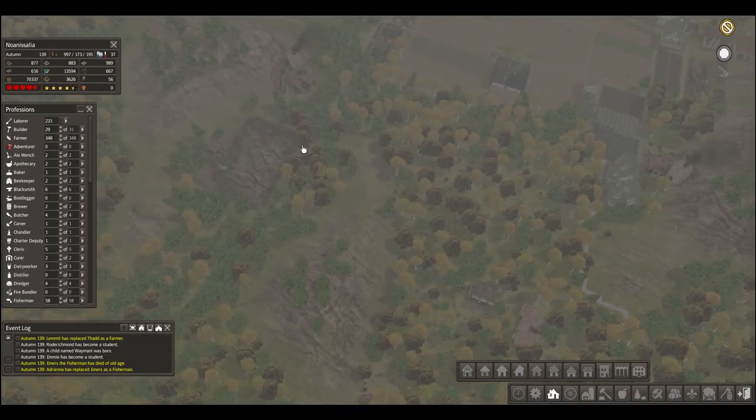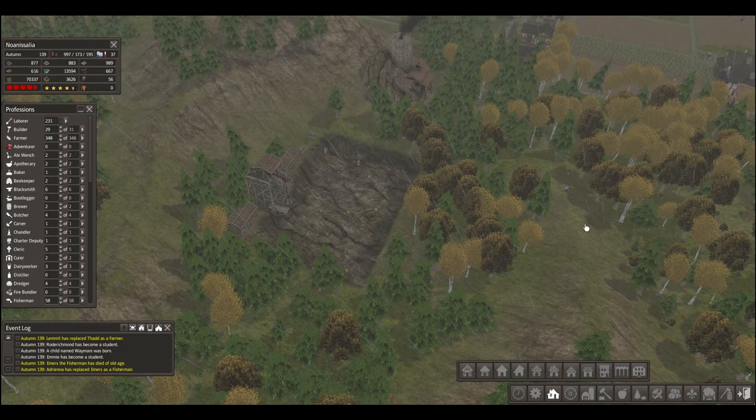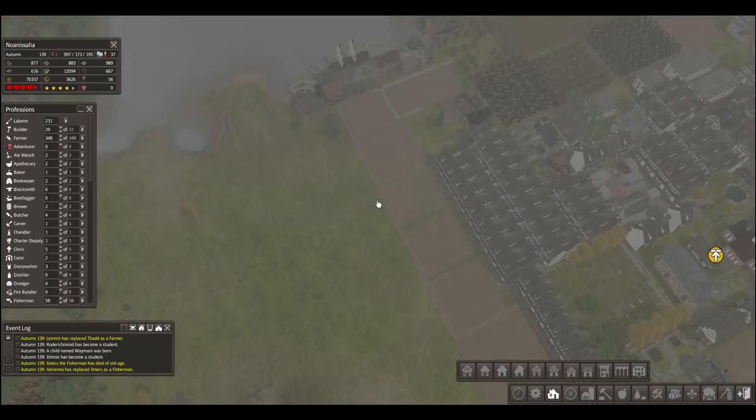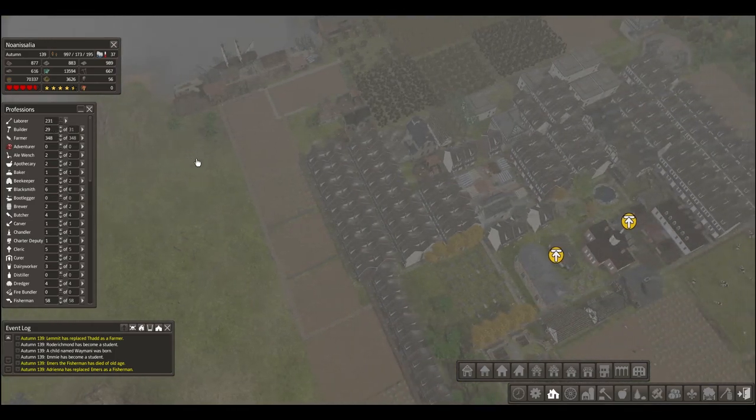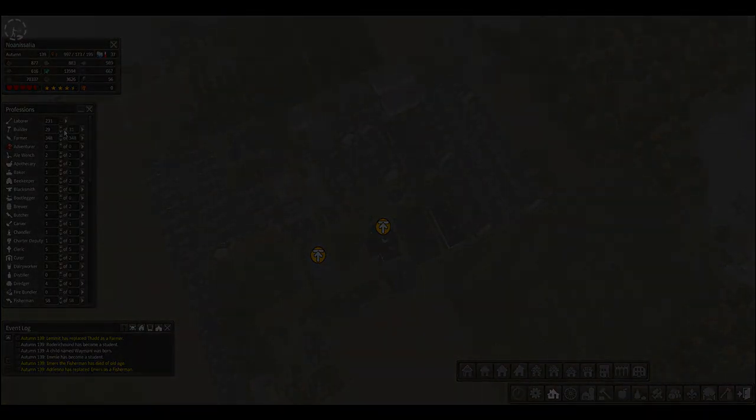This also works on job sites like the mine or stone quarry. Miners take their iron or stone and put it outside the building. If there are enough laborers not currently busy, they'll come and take the stone and iron to the stockpile. If not, miners have to stop mining and carry it there themselves, making buildings terribly inefficient. You always want to keep a healthy supply of laborers — I have 231 which is overkill, but do not underestimate their importance. Aim for at least 20 or 30 in the early game, 50 or 60 mid game, and up to 90 in the late game.